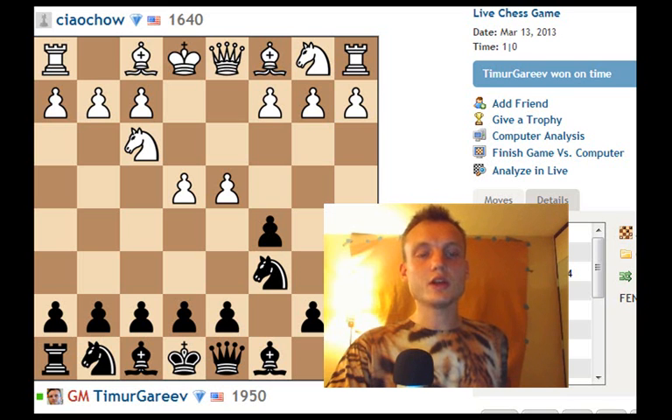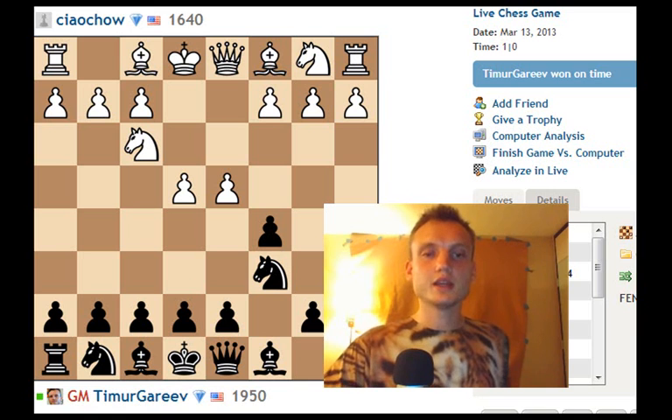Here we go — we've got an open Sicilian going on, I'm playing Black pieces, and this is the opening I would recommend to all of you guys watching this video. Play open positions, play positions that are going to get you into those complex situations where you've got to apply all of your tactical skills to play the best game. Here we go — d4, and this is the breakthrough in the center that connects White's pieces really well, gains the advantage, and engages Black's army immediately.